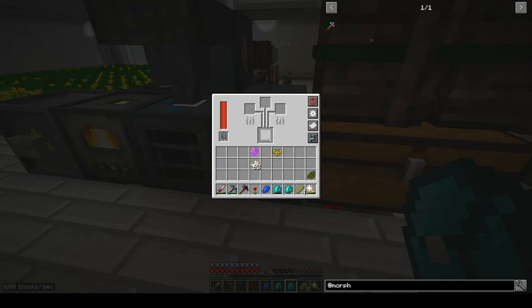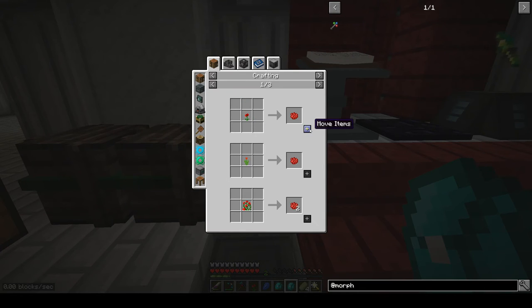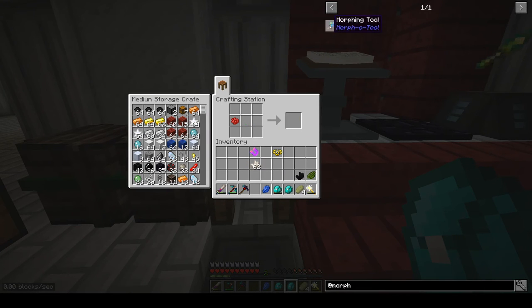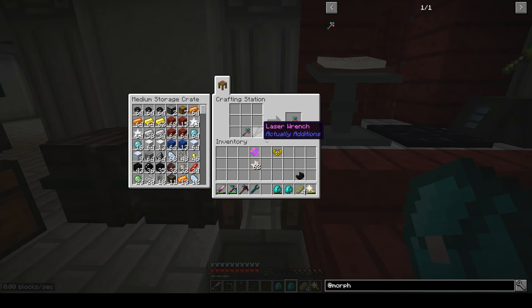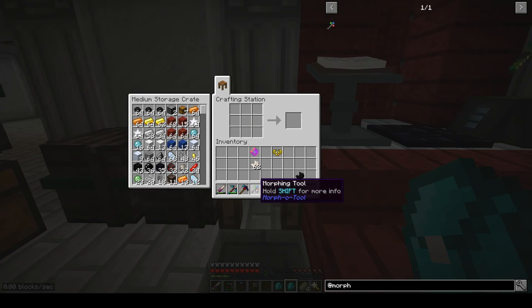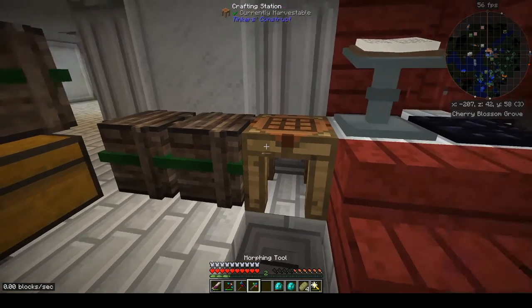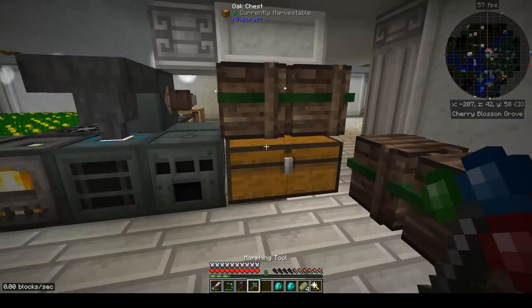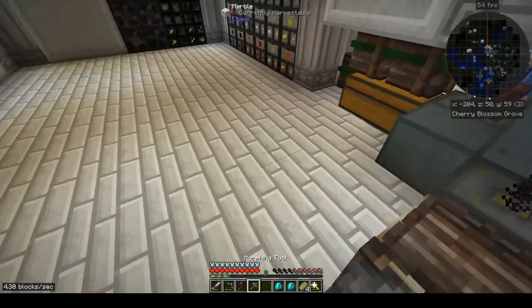Rose red, lapis — there we go, that should be everything we need. We have a morphing tool. The way this works is I take my two wrenches and put them inside the tool — if I hold shift it says it contains an IndustrialCraft/EnderIO wrench and an Actually Additions laser wrench. So both are stored inside one tool.